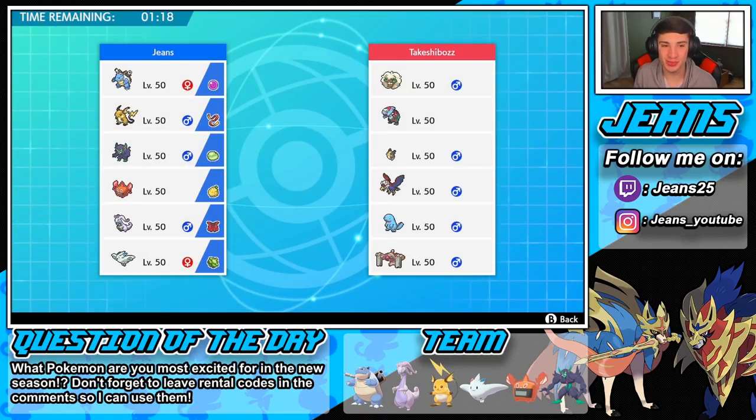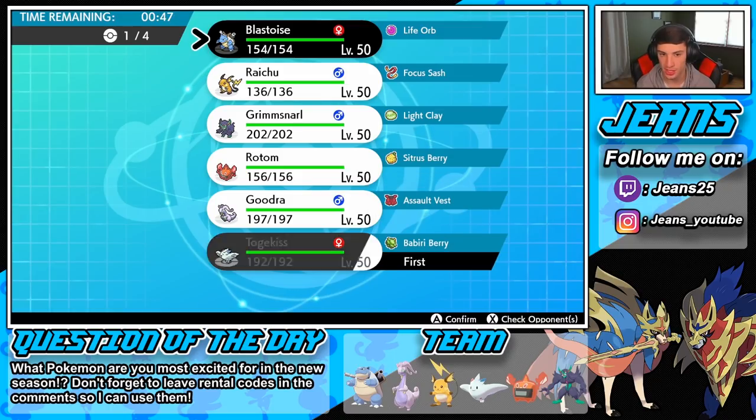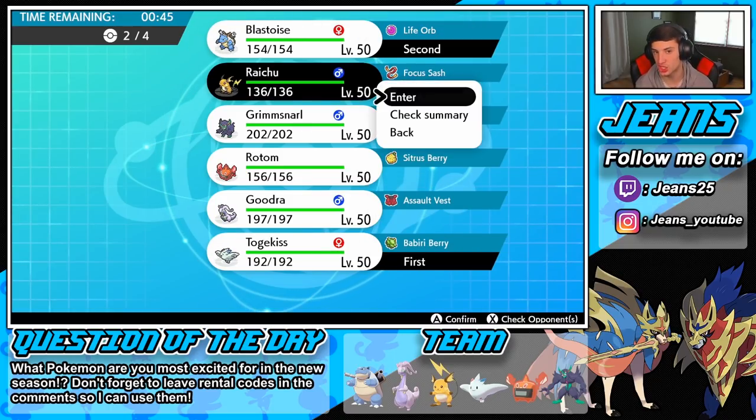Battle number two on its way! We absolutely dominated that last battle — set up the Shell Smash and just ran that match. This guy isn't using any of the new Pokemon. Like, it's Season 4, get with it! Though he has the Whimsicott and Corviknight, which is kind of scary. He doesn't have any electric Pokemon so Raichu kind of sits out... oh actually, he has some more Pokemon. There's some more Pokemon, so let's bring in Raichu with that Lightning Rod. Let's go Togekiss, Blastoise, Raichu, and Grimmsnarl.